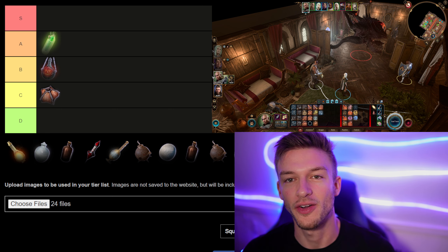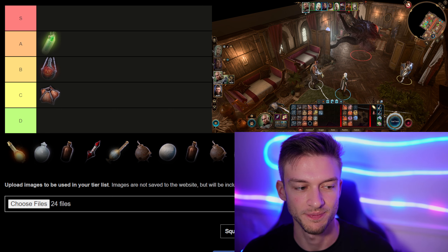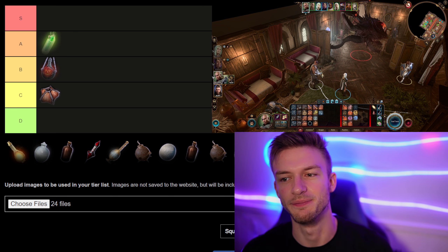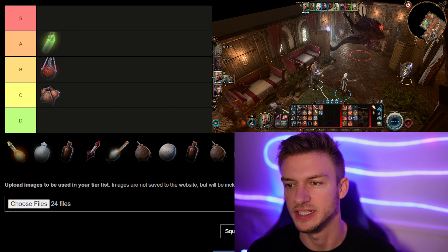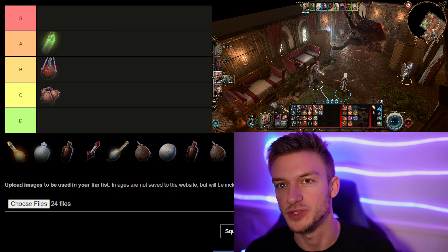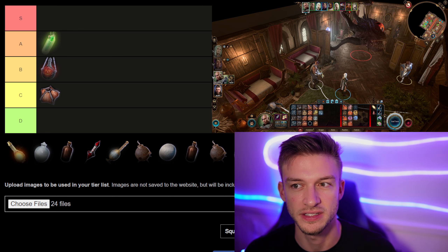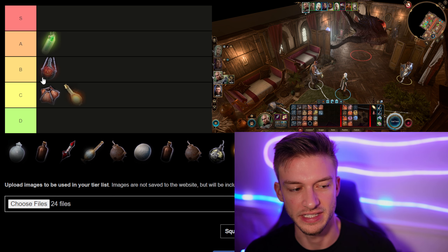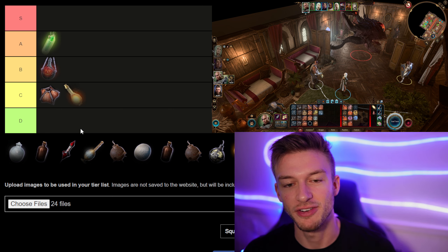Next is Alchemist Fire. This inflicts burning for two turns and creates a fire surface. Being able to create fire surfaces is really nice and additional damage is always useful. However, it's ineffective if the target is wet, and I'm a fan of wet-based builds so I don't use this one very often. You can use it to dip weapons though. I'll put it in C tier because there are much better grenades coming up.